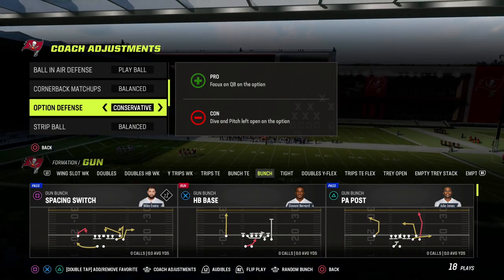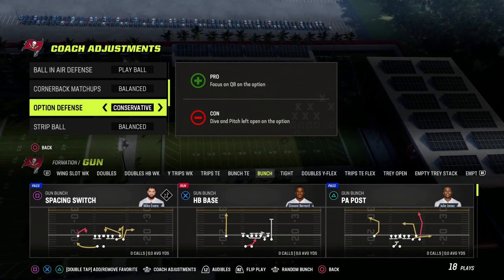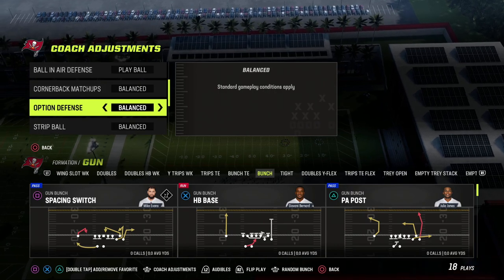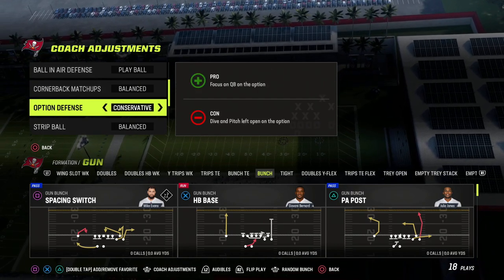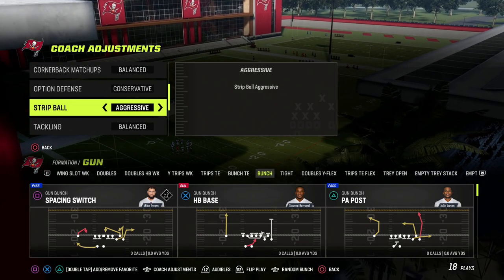Option defense — I think this is so important. Make sure this is on conservative, because what it's going to do is turn almost every read option into a halfback dive or inside zone, which is a lot easier to stop than never knowing what your defense is going to do.